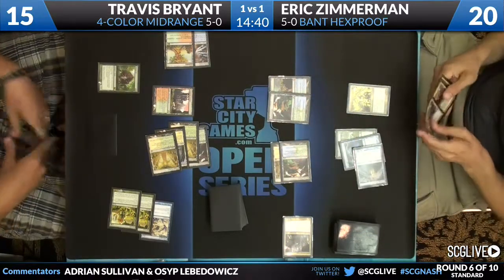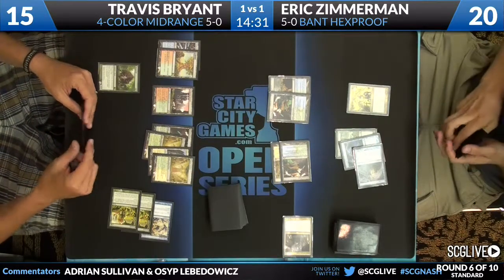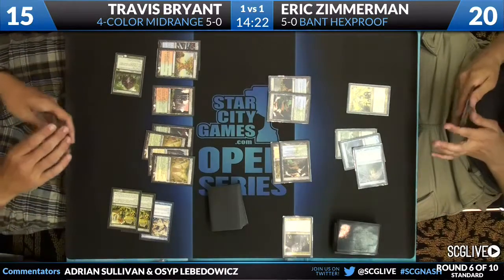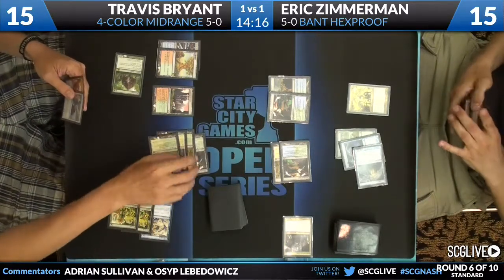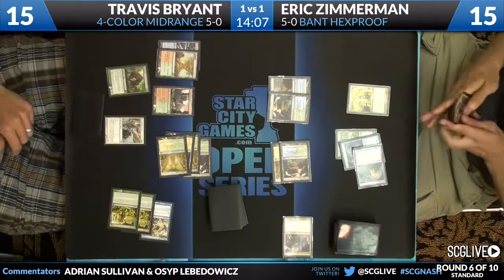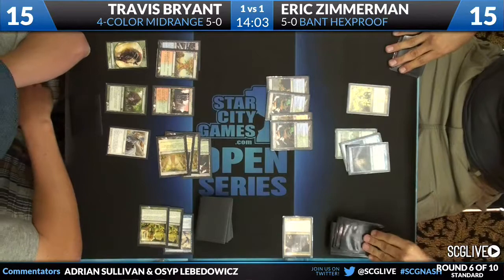Eric can play a Voice of Resurgence to chump-block the Thragtusk if he chooses — it's going to be tough for Travis to win this race. But wow, Travis just drew really well. He's got the Helix, and that life gain can be huge. Suddenly things have gotten really good for Travis. He remembers not to pass the turn — 'I can't mess around; Voice of Resurgence makes things very difficult.' So main phase: gain another five life and get a Beast token in play. That's 10 life gained.